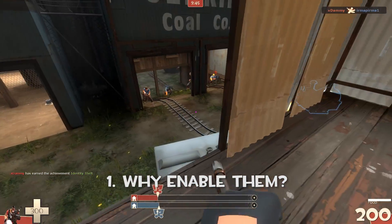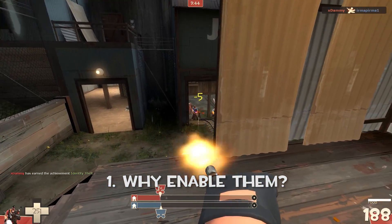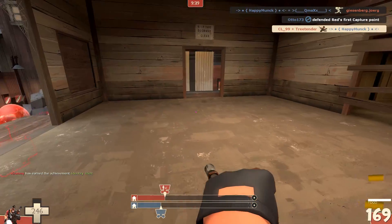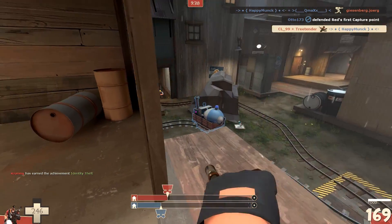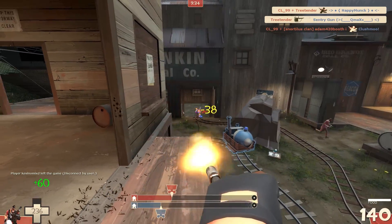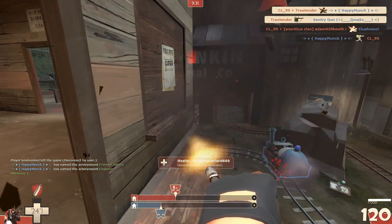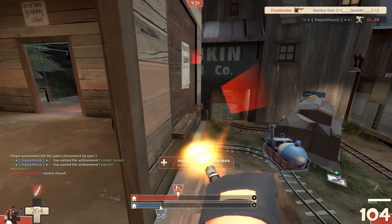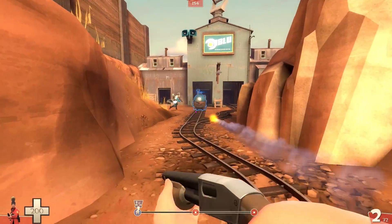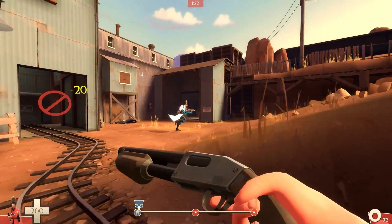So you might be wondering why would you enable damage numbers — the numbers that only seem to get in the way. It's because they offer a strategic value to the gameplay. For example, when I'm playing as a soldier, which I often do, and I'm chasing down a medic, and I know I did 110 damage to him.